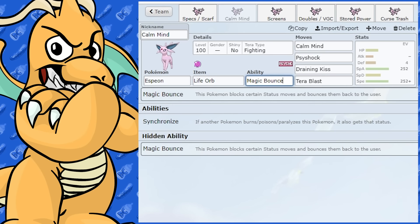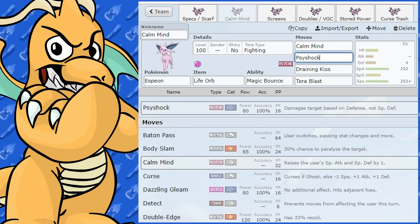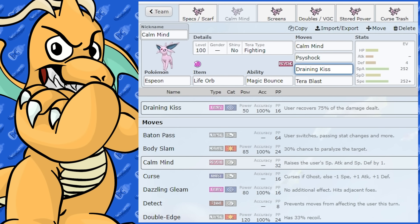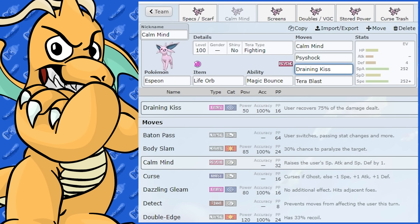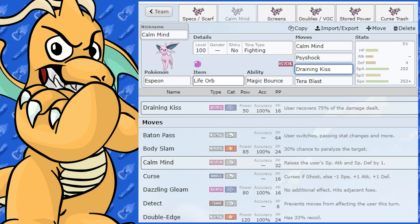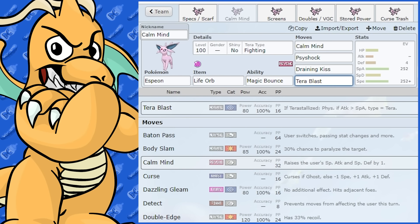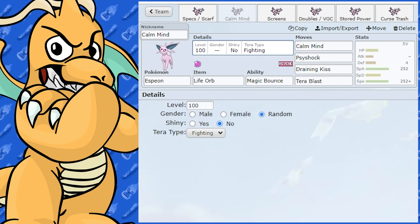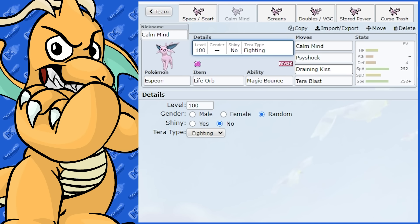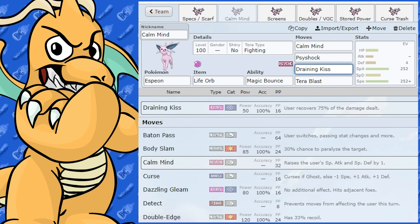With this set, Magic Bounce is obviously the best ability. I've got Psyshock. It also gets Draining Kiss — after a Calm Mind it's not bad at all, and it lets you hit Dark-type Pokemon while healing you. You could have Life Orb and Draining Kiss, then use Tera Blast Fighting to hit Dark and Steel types. You could pick your moment to go for Draining Kiss — another option if you don't want to run Dazzling Gleam.